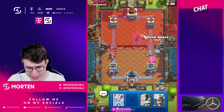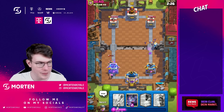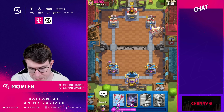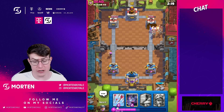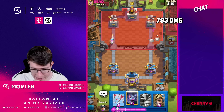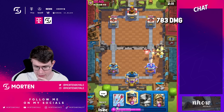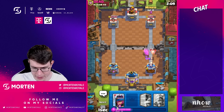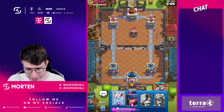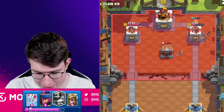Perfect timing and placement, going now for my ghost just to protect these bats and get some extra value. He's going to use his skull to let them go to tower, so I go bats behind them. Then I go for a miner to support those bats — smartest call here since mother witch is out of hand.